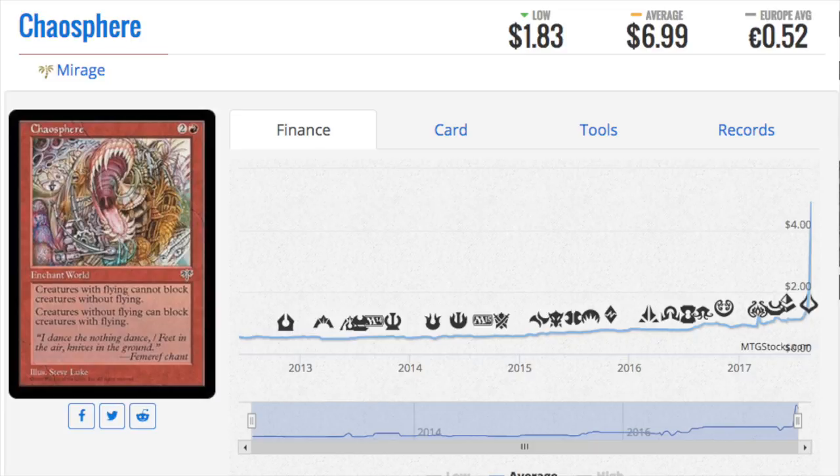Hey guys, today I'm going to talk about 10 cards that have absolutely spiked like crazy. Many of them are on the reserve list, one of them is actually a commander card which is almost worth the commander deck itself — where you can buy 100 cards and one of them be as close to the MSRP of the deck as possible. But let's start with a reserve list card.